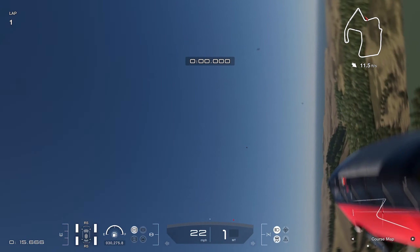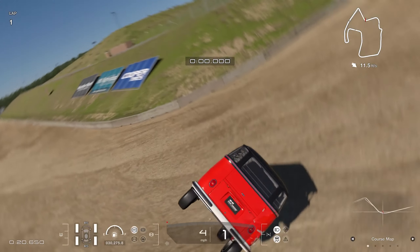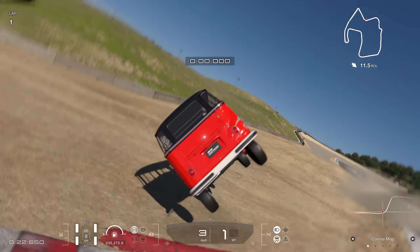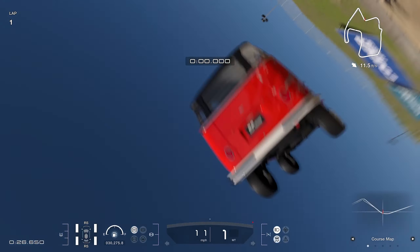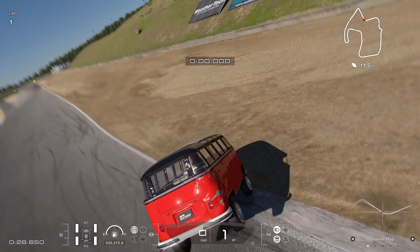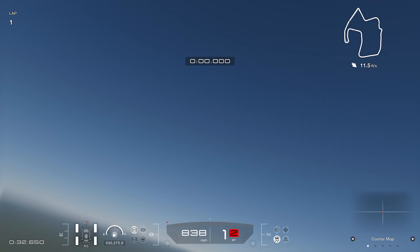And once it happens, your car just becomes undrivable, where the moment the rear tires make contact with the ground, the car is going to do whatever the heck it wants. It's going to start to roll around, spin around, or if you're really lucky, it's going to go ahead and fly to the heavens — and also lower your frames per second.